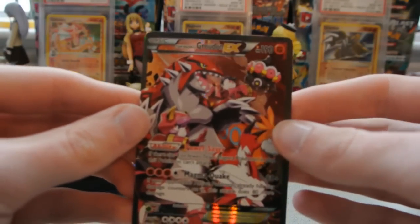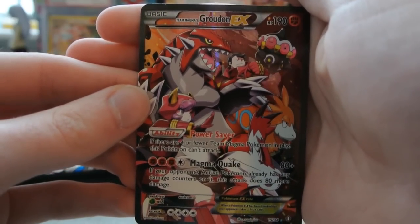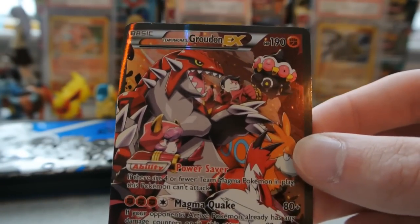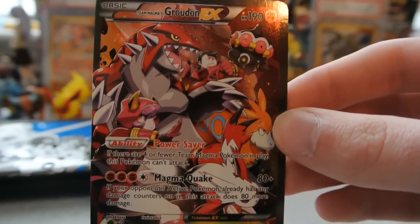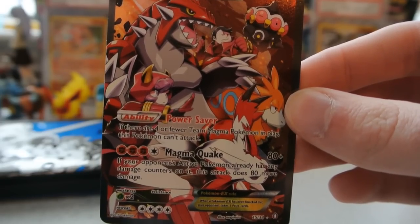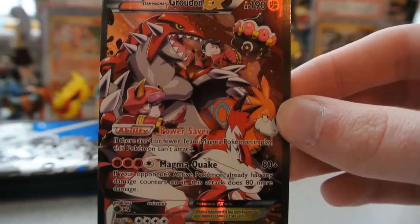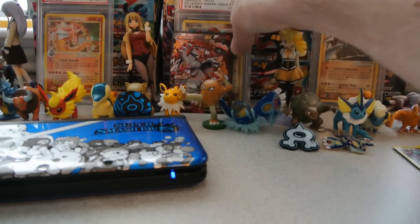And my Rare — oh, very, very nice. There is one of the two EXs in this mini set: Team Magma's Groudon EX. How amazing does that look? You have Courtney right there in the front, the big Groudon, and Tabitha behind Groudon. You also have a Camerupt and a Claydol in the background. It is 190 HP, a retreat cost of 4. A really tough ability in Power Save — if there are 4 or fewer Team Magma Pokemon in play, this Pokemon can't attack, so you have to have a full bench of Team Magma Pokemon. Magma Quake does 80, and if your opponent's active already has any damage on it, it does 80 more for 160 total. But that is amazing — I'm so glad we got one of those.